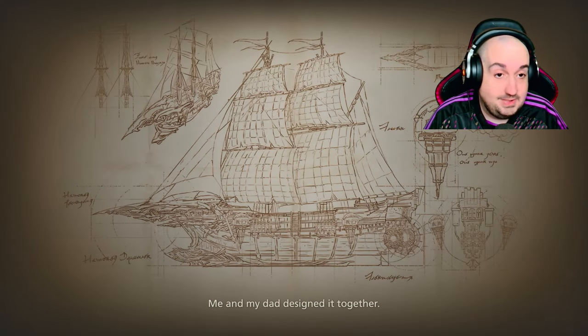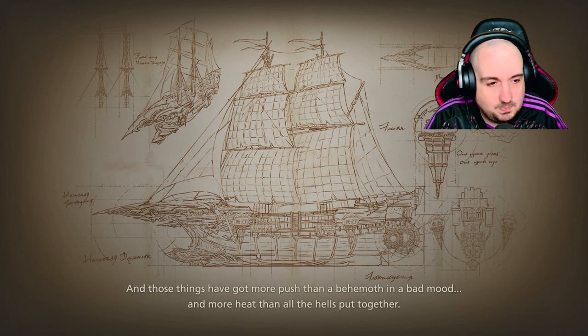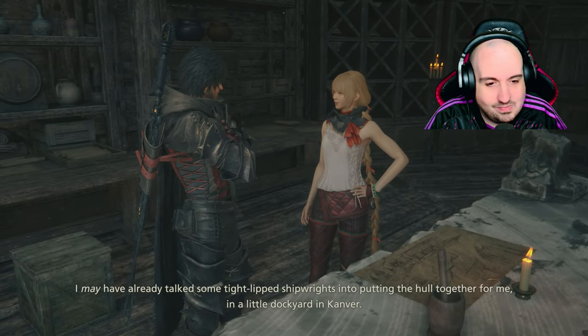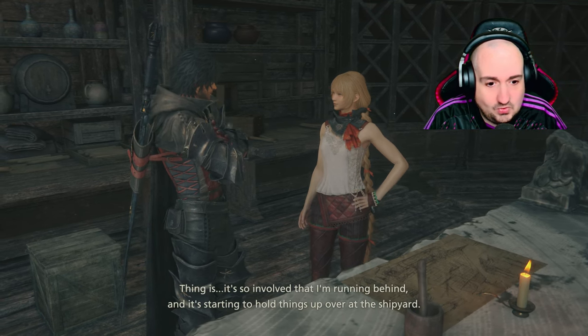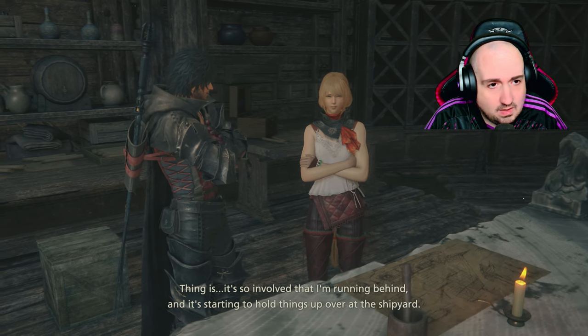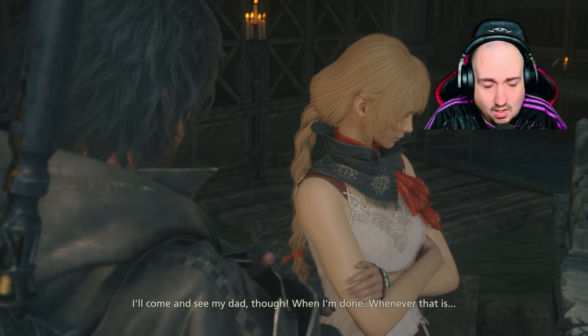Me and my dad designed it together. It looks pretty cool. Where all the vessels rely on the fickle winds to drive them through the water, ours is fitted with mithril engines. That sounds perfect. But those things have got more push than a behemoth in a bad mood and more heat than all the hells put together, which is where the stack comes in. I may have already talked some tight-lipped shipwrights into putting the hull together in a little dockyard in Canva. But the stack is a bit more involved so I'm building it here — so involved that I'm running behind and it's starting to hold things up at the shipyard. I'll come and see my dad when I'm done, whenever that is.